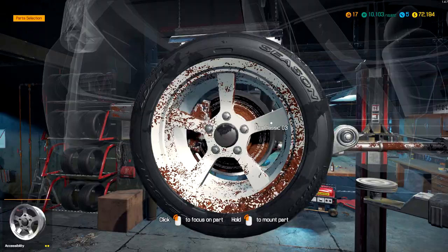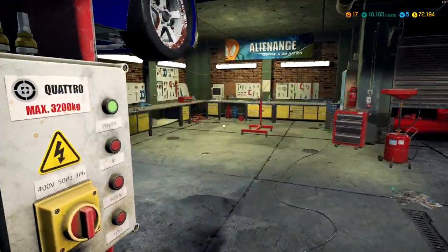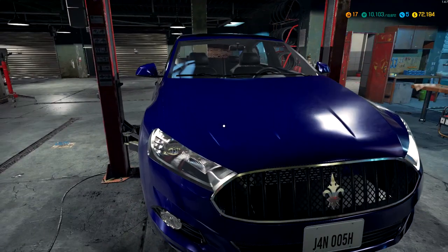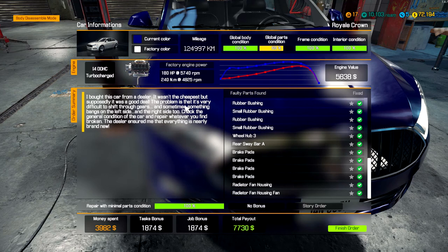We should be actually good to go. Let's lower him down. We're gonna have to explain to the customer that he bought a lemon here. Well, it's not a total lemon — the engine works. It's not uncommon for suspension and brakes to be replaced — it's just sometimes the way it is. But it's how the salesman tells you that your car was okay — 'nearly brand new.' I wouldn't have called that nearly brand new, especially with the cost going to be $7,700. So we're making $3,700 off of this job.